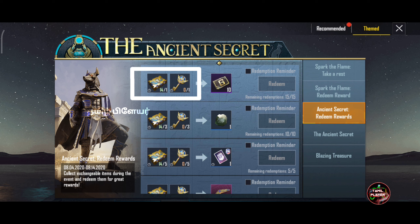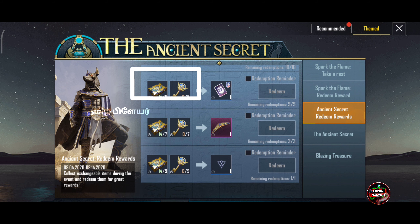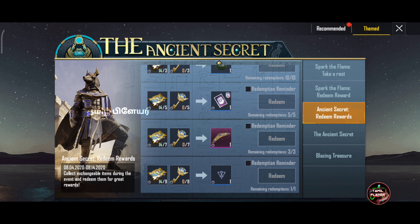You can get a box plus key G-Kine, Supply Ocher, RP Card, and Parachute. You can get a pair of items.